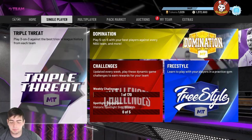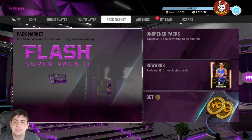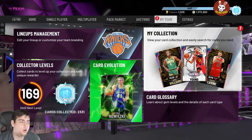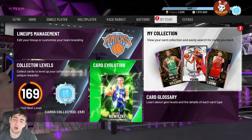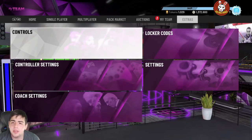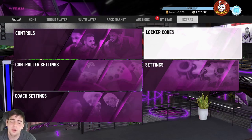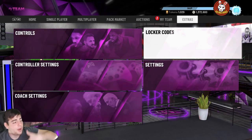What's good YouTube, it's your boy Bugs back with another NBA 2K20 MyTeam video. Today we got a brand new locker code — I don't know, it's garbage, whatever, it's still a free offer code. Before we get into it, make sure to smash that like button and drop a sub. Let's get 150 likes on this video — we're gonna do MT giveaways on Twitter and we're also buying and selling MT on Twitter.